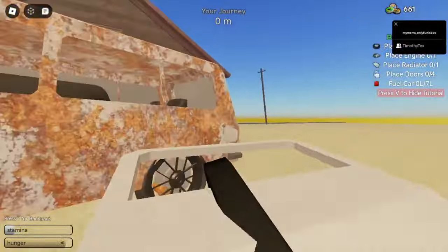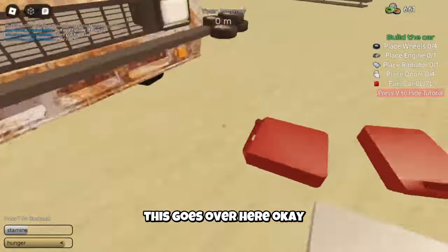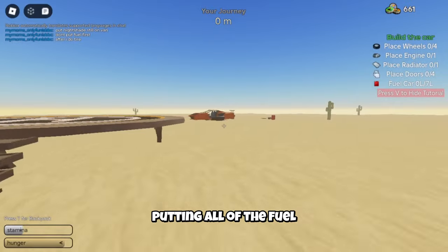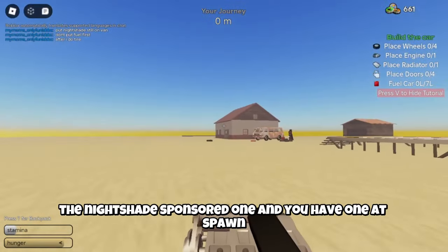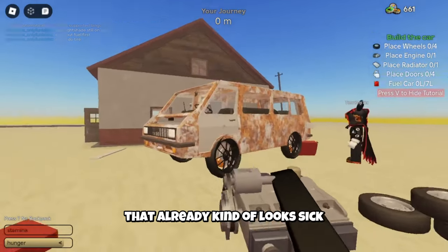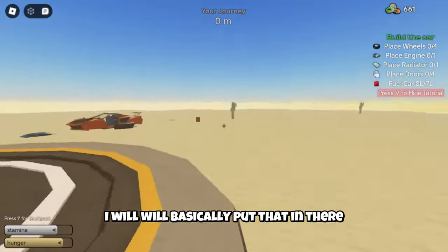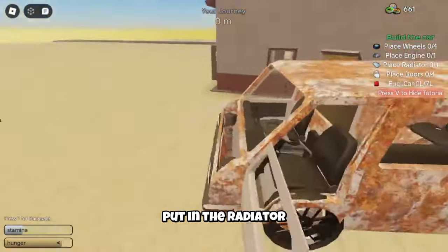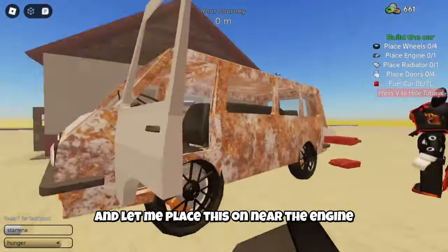We're gonna put it right here — oh yeah, this goes over here. Now we're basically going to be putting in all of the fuel. We'll have about three gas cans: the Nightshade spawns with one, there's one at spawn, and there's one near the car. Look at that — it already kind of looks sick. He's putting in all the gas, and I'm putting in the radiator near the engine.